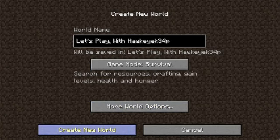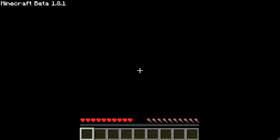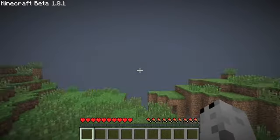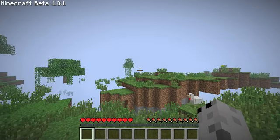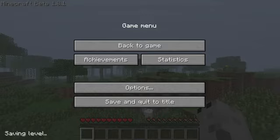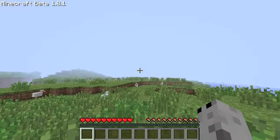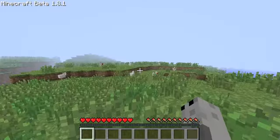Yeah, let's start. Now we're going to be playing on survival, because if you do a Let's Play on Creative, it'd be kind of boring. Let's let this render out a little bit. Let's turn this out just a little bit, not too much. There. And I believe that NPC village is that way, so I don't need any of those trees.